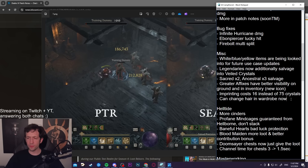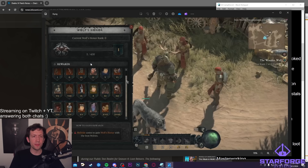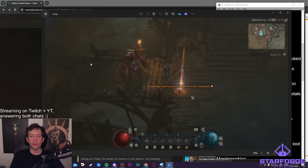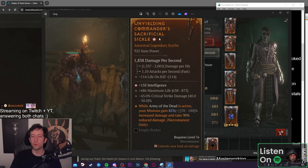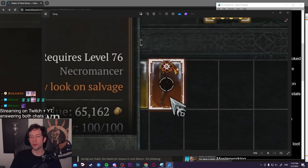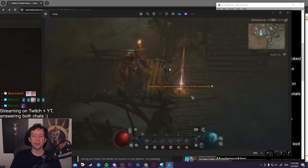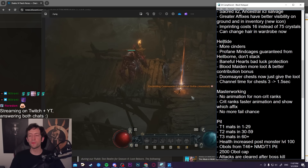About greater affixes — they changed how they look. There's now a little star icon on the item, so you can immediately see that it has a greater affix. Multiple stars will appear when you have more. This is how it looks on the ground as well, so it's just way more visible. You can immediately identify that an item has a greater affix, which is pretty cool. Also, you can now change your hair in the wardrobe.